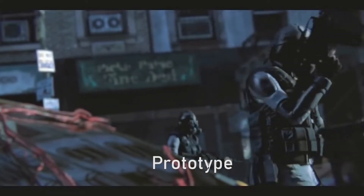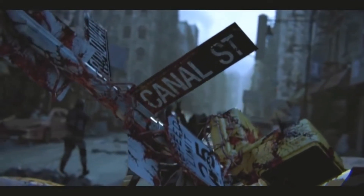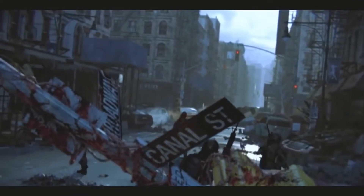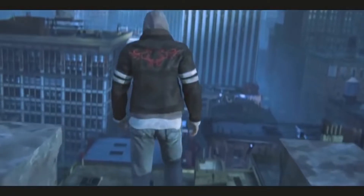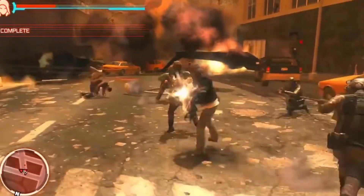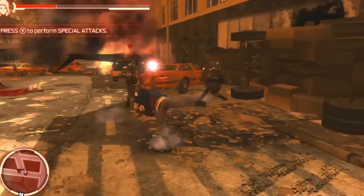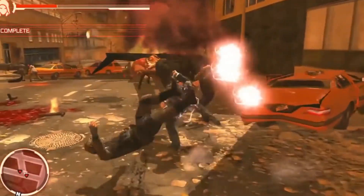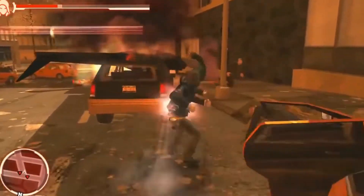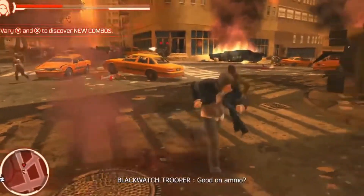The next game is Prototype, an open-world action-adventure video game developed by Radical Entertainment and published by Activision. Set in Manhattan, the game follows a powerful amnesiac shapeshifter named Alex Mercer who must stop an outbreak of Blacklight, a plague that mutates individuals into hideous violent monsters. During his quest, Alex tries to uncover his past while coming into conflict with both the US military and a black operations force called Black Watch.